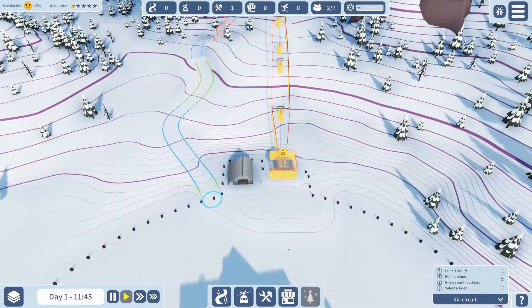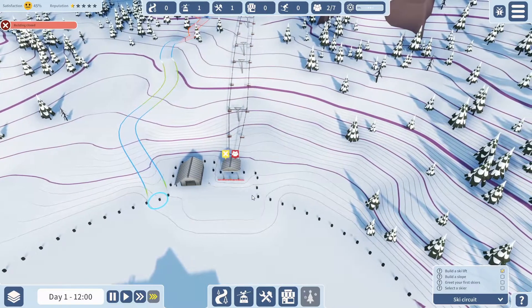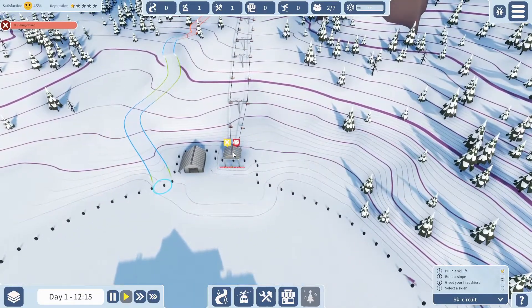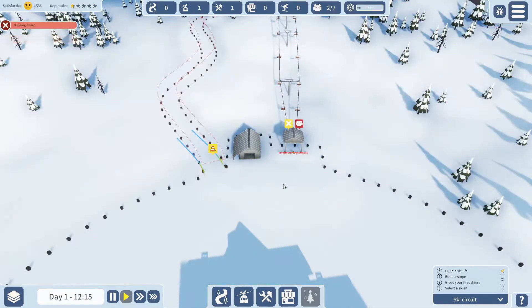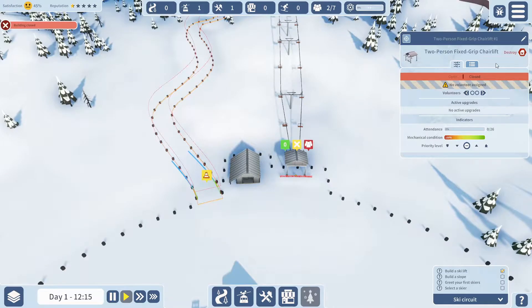Slope's been made. The building is made but it is closed, so we're going to open it up by clicking on it. You have to click the button to finish off, so the builders will come and make that. We need to assign some volunteers to run it. It's going to take a little while for the slope to be made — just fast forward. Slope's been made, just got to wait for some skiers to come.